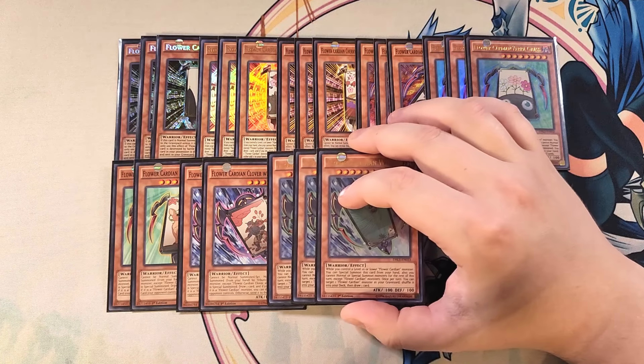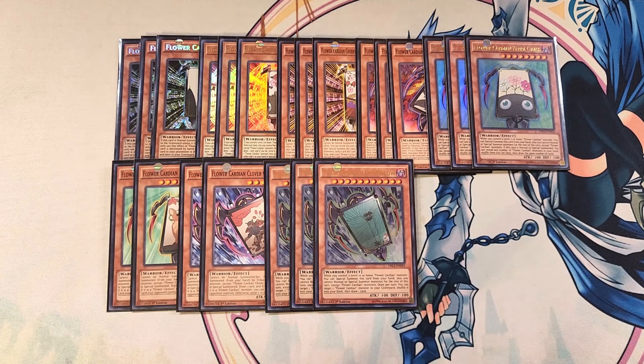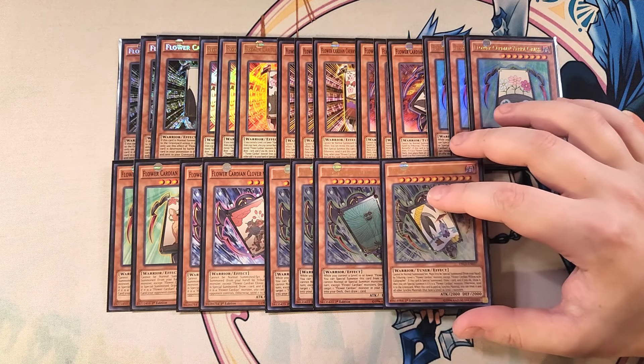We play three copies of Willow, one of the most powerful cards in the entire deck and actually how you loop through your plays to FTK your opponent. While you control a level ten or lower Flower Cardian monster, you can special summon it from your hand. Once per turn, you can target a Flower Cardian monster in your graveyard, shuffle it into the deck, and draw a card — this puts your Moon Flowering View back to the extra deck so you can keep drawing and looping. This is a soft once-per-turn, so every copy can activate, making it an absolutely crazy powerful recycling engine.